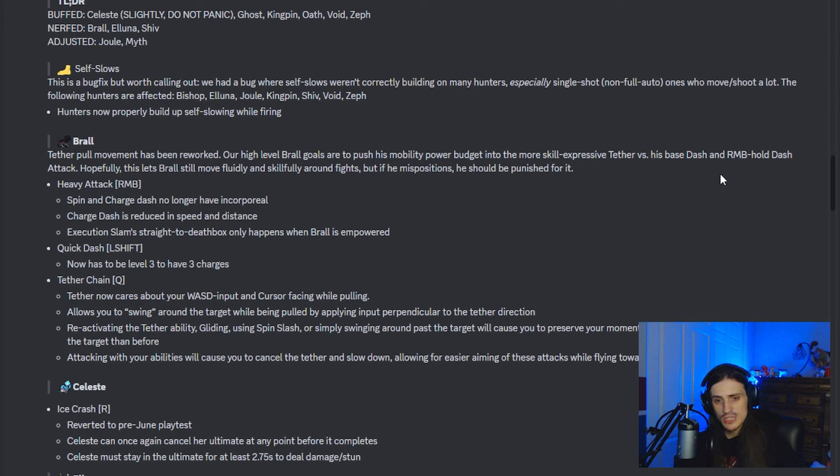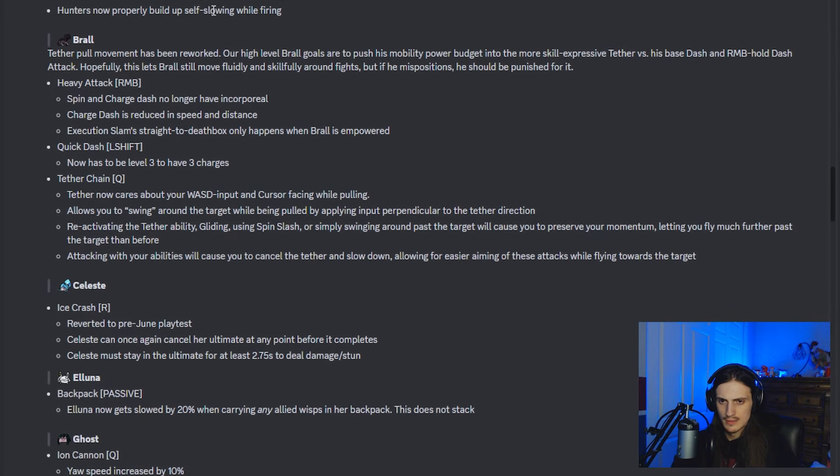Now we're getting into the hunter changes. For the first section, certain characters are getting an indirect nerf through a bug fix: Bishop, Aluna, Jewel, Kingpin, Shiv, Void, and Zeph. Before, they wouldn't slow themselves as much as they should have been with the built-in self-slow that characters have. These characters will now be affected a lot more, especially if they're firing quickly. If you're playing any of these characters, you need to go mess around with them and see how differently they feel.